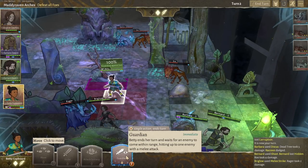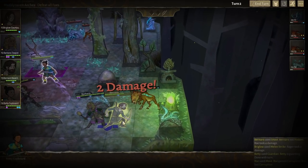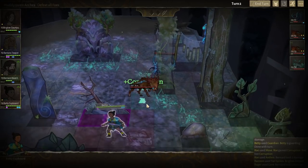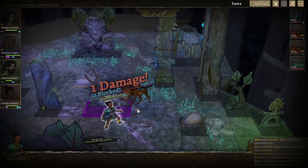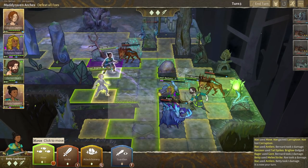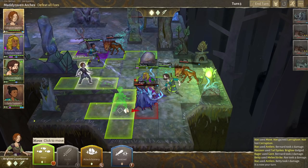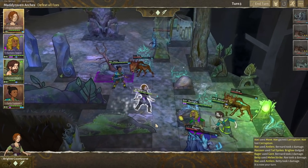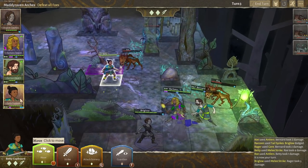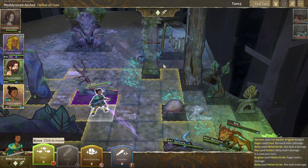Guardian — let's guardian that and hope that rager doesn't take out Briglo. So we're guarding against foes. Poor Bernard is getting picked on quite a lot. Briglo dodged the attack — leave Bernard alone, why do they pick on Bernard all the time? That thing came in and got attacked. Betty took a point of damage. Briglo, can you come in and attack that rager? Hop, hop — boom, I think it's dead. One enemy down, that is very good. Betty, can you take down that roe? Six damage — that thing goes down and is dead. Brilliant.